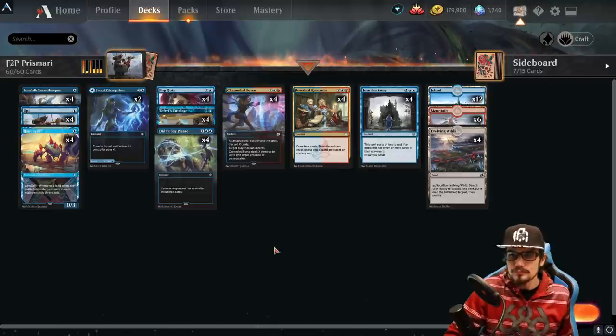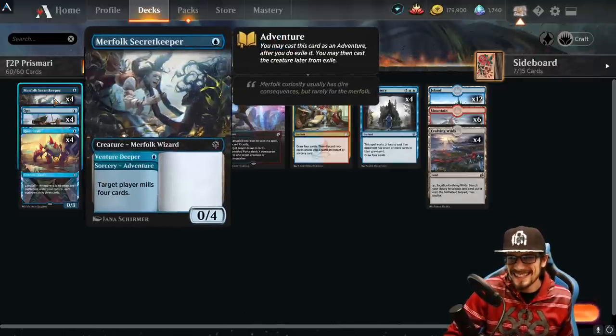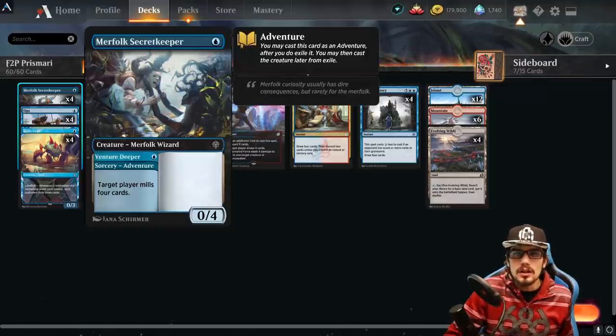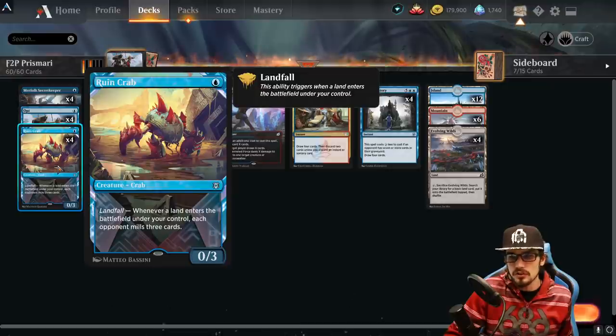Channeled Force at instant speed for four — as an additional cost, discard X cards; target draws X cards and Channeled Force deals X damage to target creature or planeswalker. You get removal against big threats while cycling your hand and milling your opponent if Tutelage is in play. We also have Opt — draw one, scry one — and Secret Keeper, which ventures deeper for one mana, milling four cards, and gives you a 0/4 defender.